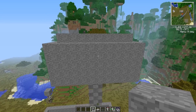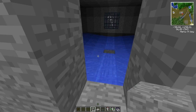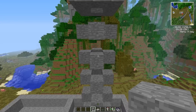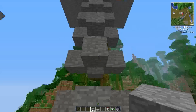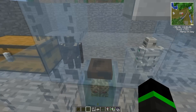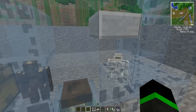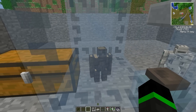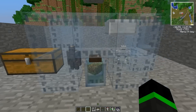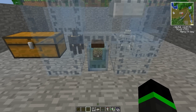So the first one — I have a skeleton spawner here and water that pushes down the skeletons that spawn. It's nothing fancy. The skeletons drop down here to a place where an iron golem will kill them, a wooden golem will pick up the drops and put them in the chest, and this brain in a jar will collect the experience.